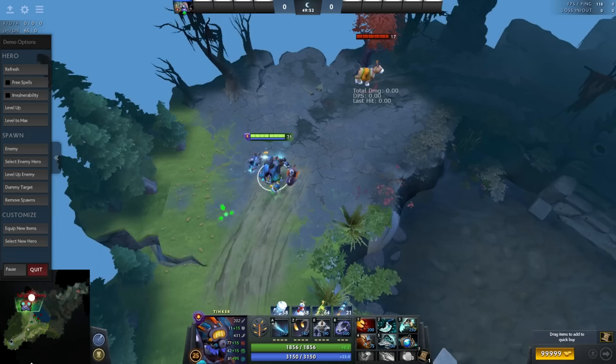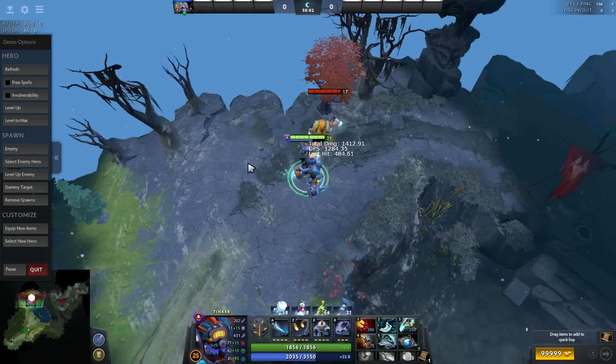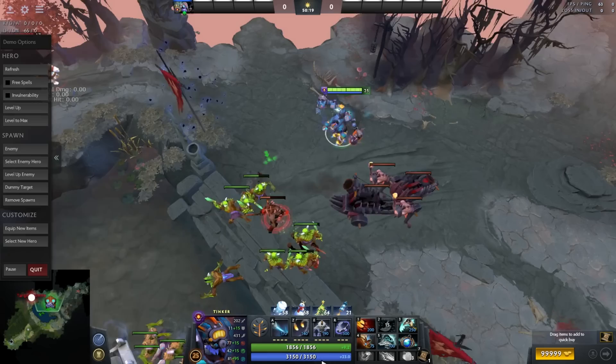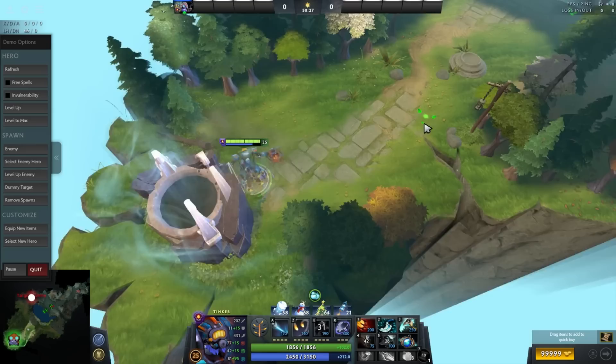As you can see, it's 1,400 damage, which is very decent. The downside of Shiva's compared to Dagon is that it does way less damage, but it can still be very useful. It's also good for farming — if you have a grouped wave, you can clear it very fast.